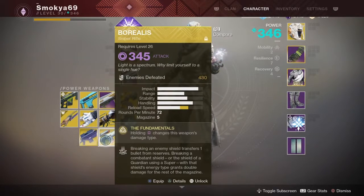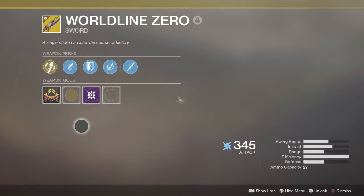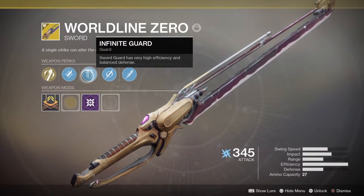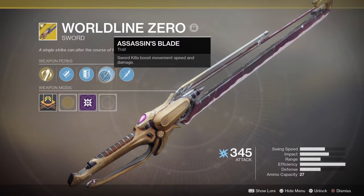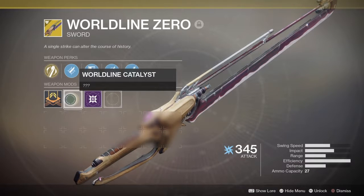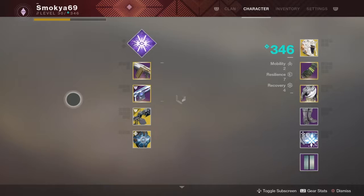This is now fully masterworked, and so is my DARCI. I also got the Worldline Zero sword. Press R2 after sprinting for a short period to perform a Tesseract. It has tempered edge for increased sword damage and ammo, infinite guard where the sword guard has very high efficiency and balanced defense, assassin's blade where sword kills boost movement speed and damage, and tireless blade where powered sword kills grant sword ammo. It also has a catalyst, which I've heard you get from Tesseracting hard enemies — yellow bars and such.